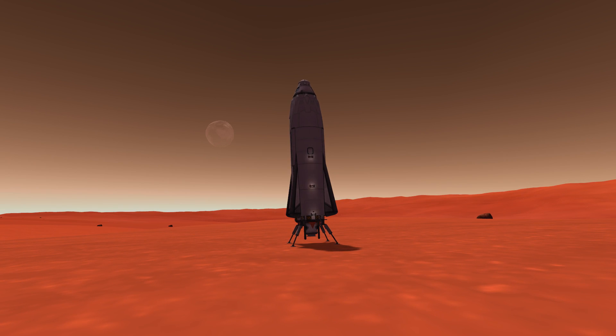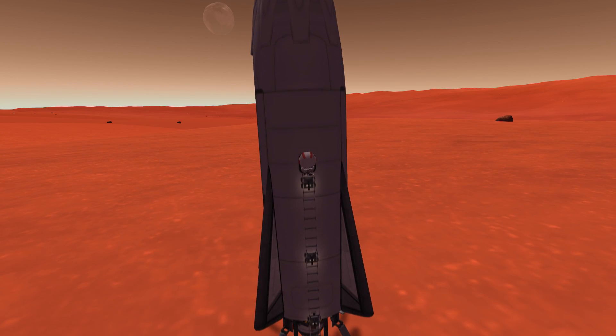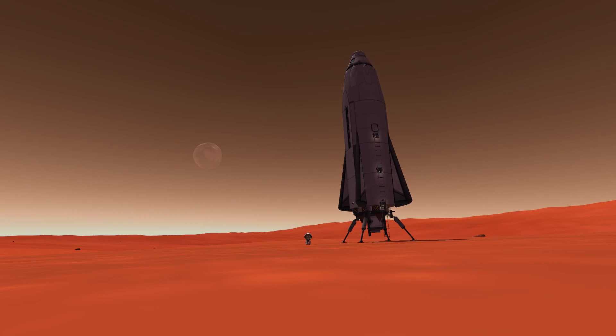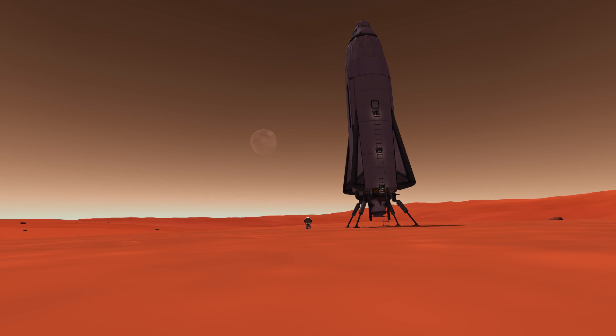We have landed successfully on Duna! This is actually the first attempt at designing this thing, so I'm very happy that it worked out. And Jeb is looking at him smiling — yay! So this is my interpretation of the SpaceX interplanetary system. Thanks for watching, goodbye!